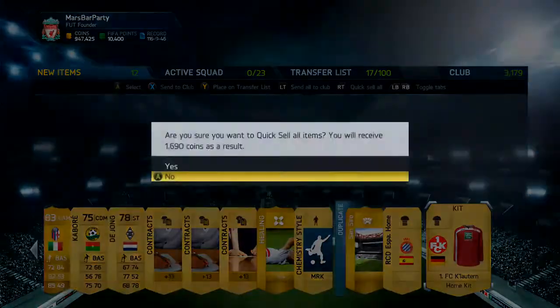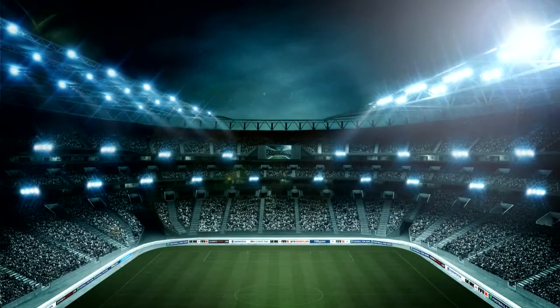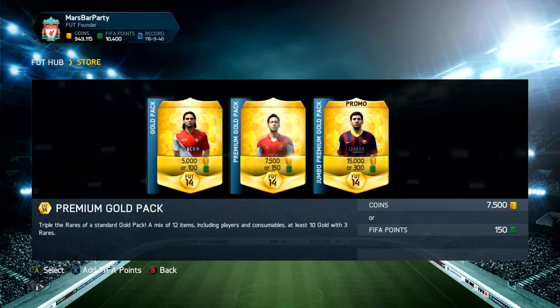What's up guys, G7Massi here and welcome to a little video which is going to contain a ridiculous pack. We've actually pulled ourselves a Team of the Year 94-rated player, so if we could smash 3,000 likes for this video it would be greatly appreciated. As always, if you're looking to purchase some cheap and reliable Ultimate Team coins, go check out fifashop.co.uk — the links will be in the description below.